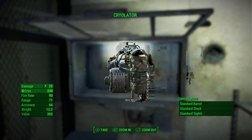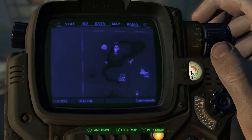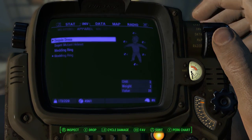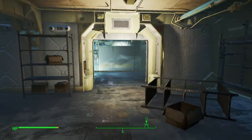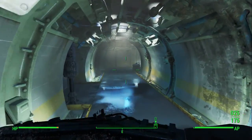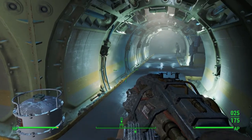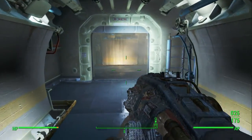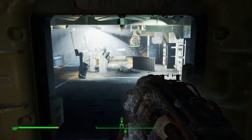Go ahead and pick that up. Let me throw it on — there it is under weapons: Cryo Lator. Here's how the gun looks; it looks pretty cool. It'll freeze a Deathclaw and then you can shoot it — they'll take increased damage and won't be able to move and hit you.